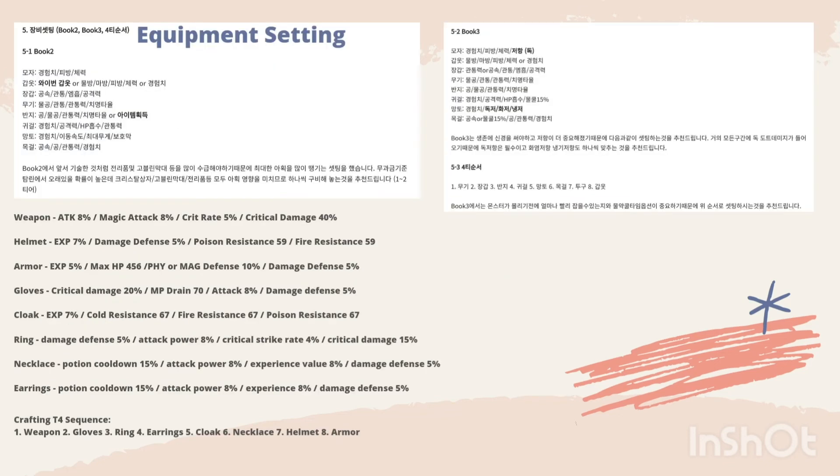Item number five is equipment settings. The order actually has two different builds for equipment, but right now the more relevant one is focused on tier four. If you would like to roll your equipment, focus on those builds. On the helmet piece, we have poison resistance and fire resistance — please lock these options as they are useful for future maps. The crafting sequence for T4 is shown below as well.